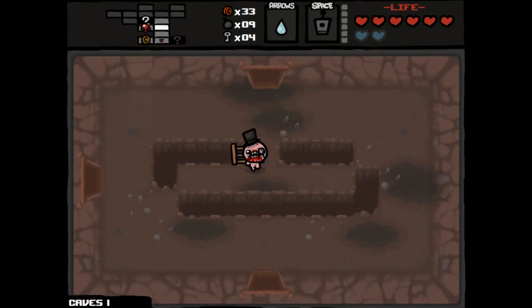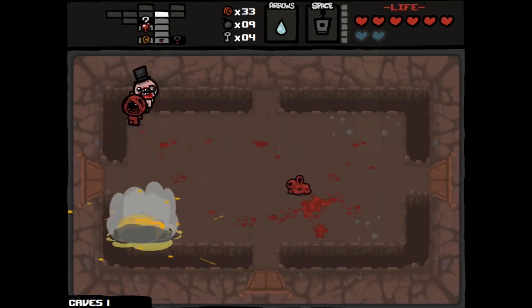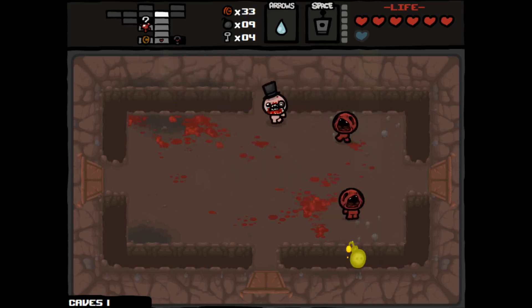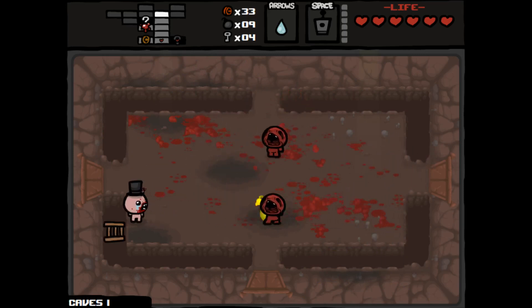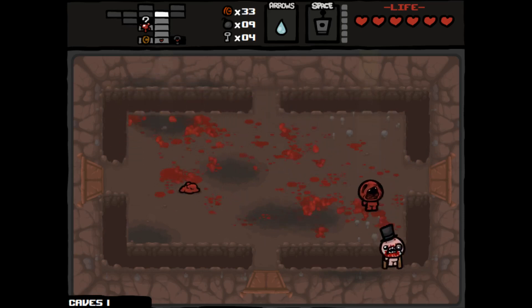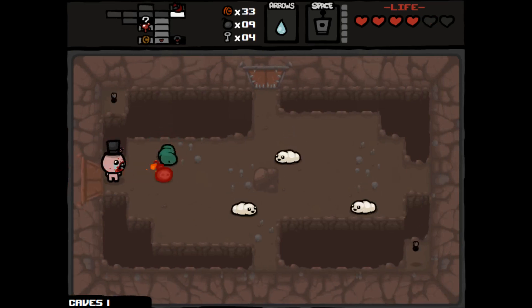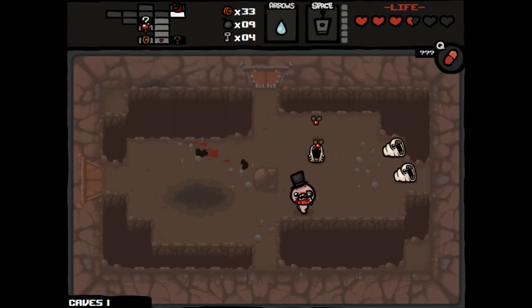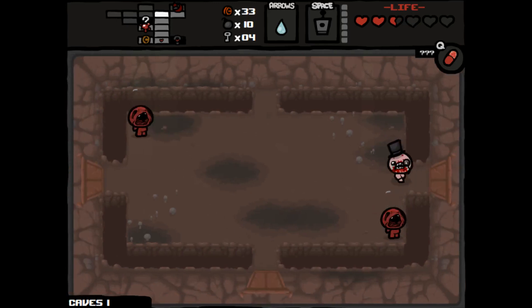Really no way to get out of that — kind of trapped myself there. These guys kind of suck because you've got to get the bombs planted just right. Took some damage. Some more damage and we got a pill. I took some red heart damage, which is going to make it a little harder for me to get the devil room or an angel room on this floor.